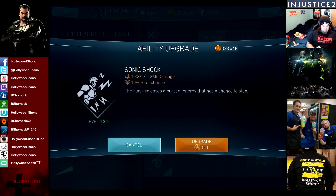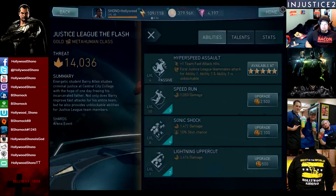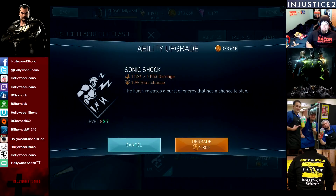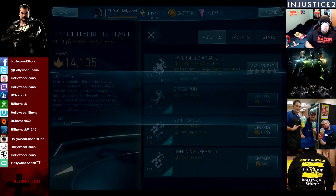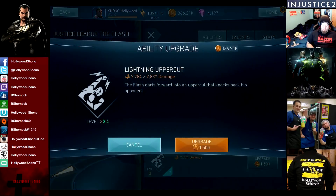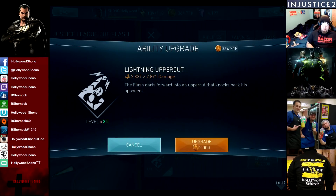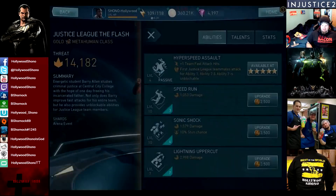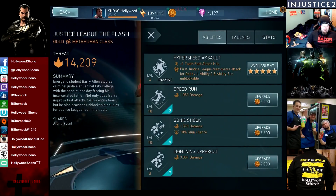The Flash releases a burst of energy that has a chance to stun. And it looks like it's only a 10% stun chance. Unlike a lot of characters, the value doesn't appear to go up, so that's a little bit unfortunate. But maybe the stuns are really powerful. I really think they need to cut out 50% of the duration for Predator Batman or Arkham Knight Batman, or just not allow you to chain them. If you're running Dr. Fate with Predator, or basically any Batman, you can just stun bomb them until they die. It's such a stupid mechanic, and I really hope a developer watches the video and sees that.